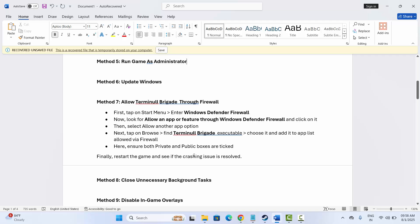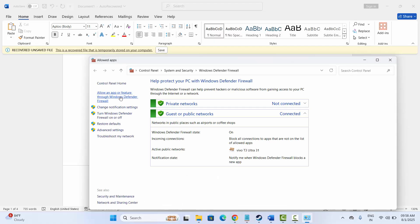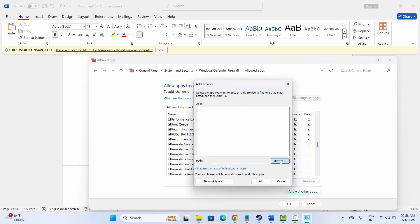The next solution is to allow the game through the firewall. Go to the search option and click on Windows Defender Firewall, then click on Allow an App or Feature. Click on Change Settings and look for the app in the list. If it is listed, go below to find the game. If not, click on Allow Another App and go to the Browse option.